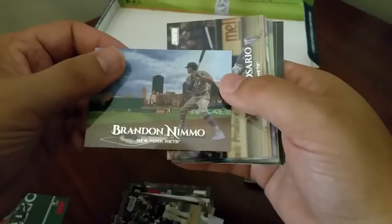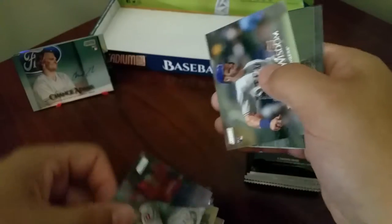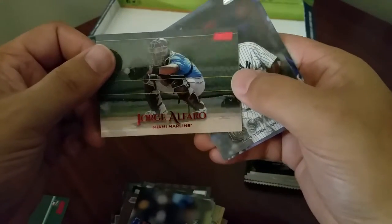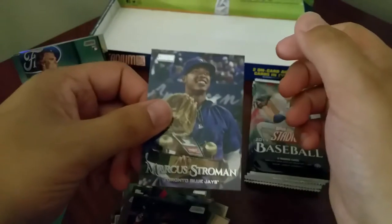Alright, let's see what we got here - we got Max Muncy, Brandon Nimmo, Amed Rosario, JT Realmuto, Patrick Wisdom. Got a red foil - Ori Alfaro, Luis Severino, and Marcus Stroman.